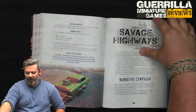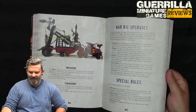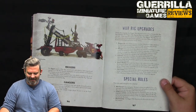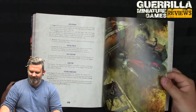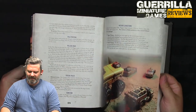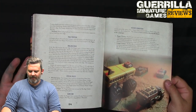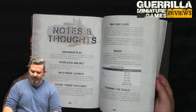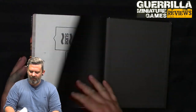Finally there's a narrative campaign called Savage Highways: a war rig fighting against gangers trying to catch it, with 120 cans in total. You get different scenarios — escape the city, an ambush, the long road home. It's a branching campaign where depending on how you do, you'll play three different missions. Then quick reference, all the cards, and we're done.